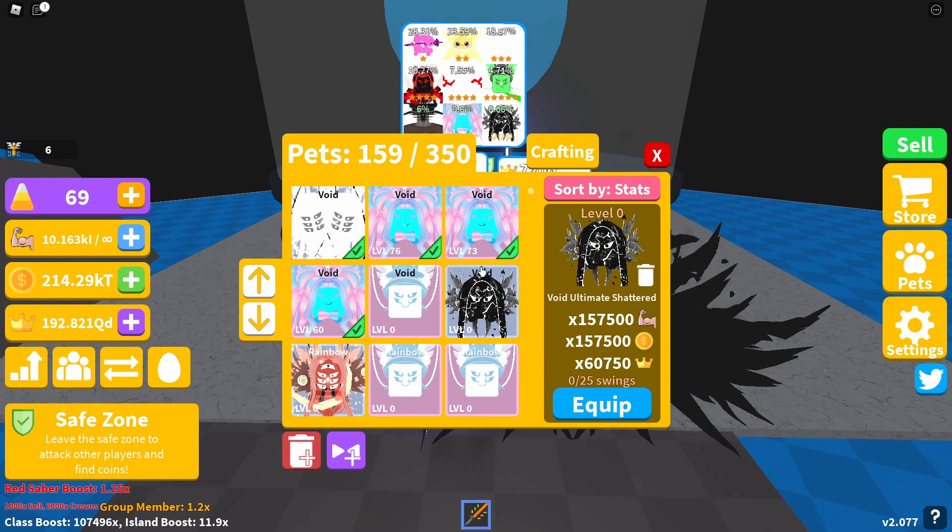I still can't believe it. The stats on the Void Ultimate Shattered are 157,500 strength and coin boost and 60,750 crowns. If I get this to level 100, you're looking at doubling those stats — so around 315,000 strength and coins and 121,500 crowns. Pretty decent stats for that pet.